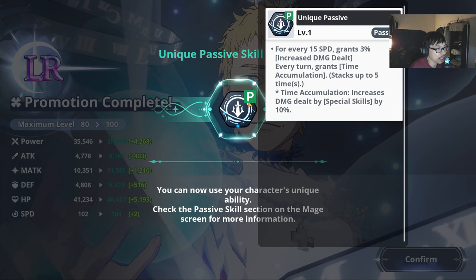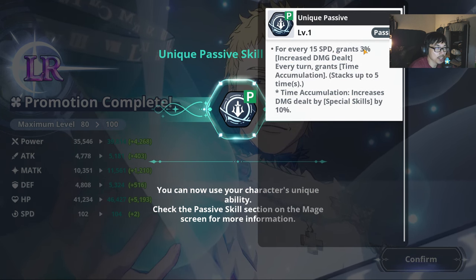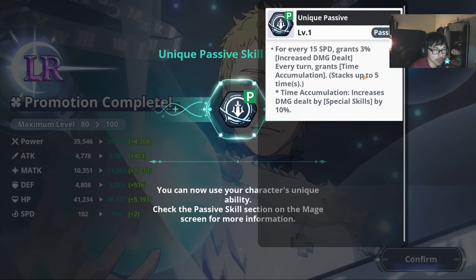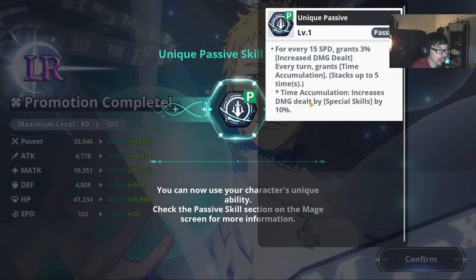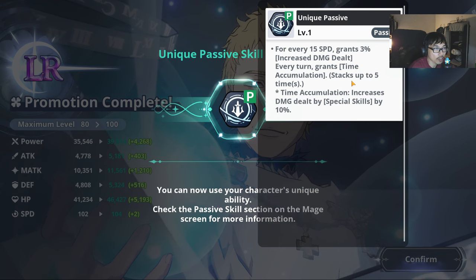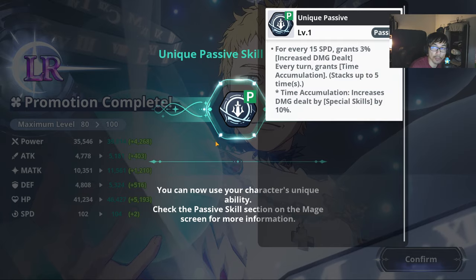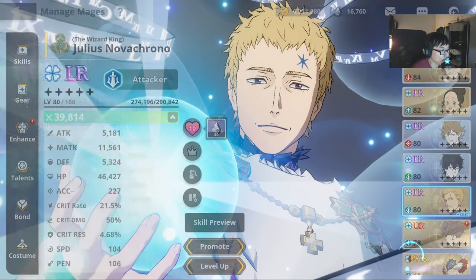Once you unlock him to LR, he has the ability to have this unique passive. For every 15 speed, grants 3% increased damage dealt. Every turn, grants time accumulation stacks up to 5 times. Time accumulation basically increases damage dealt by special skills by 10%. So you are going to get a lot of damage just by stacking speed — for every 15 speed, you are going to get more increased damage. That's what you want to lean towards.